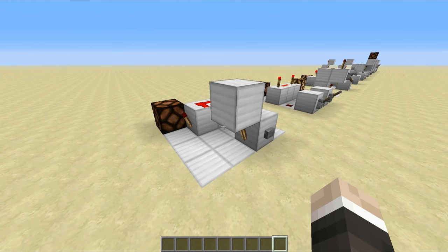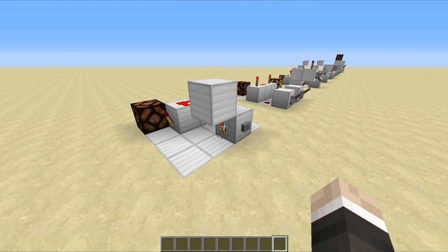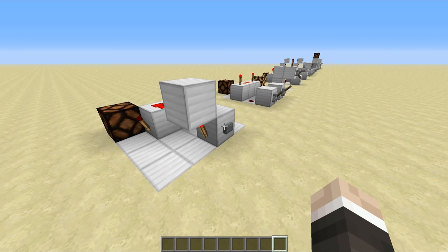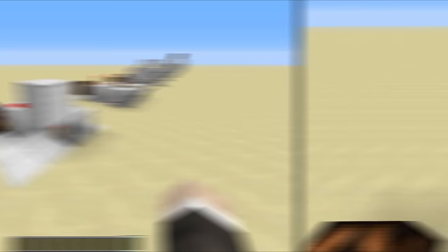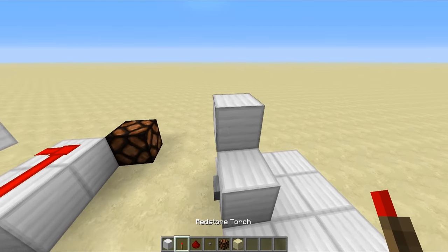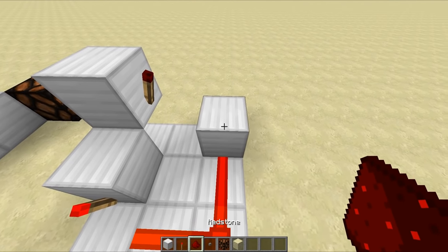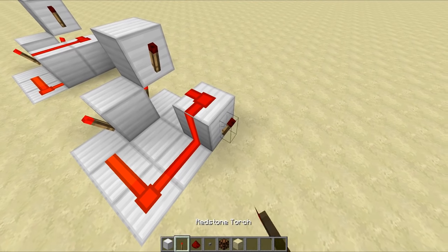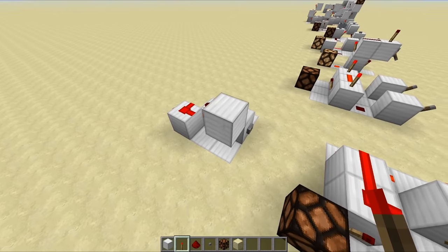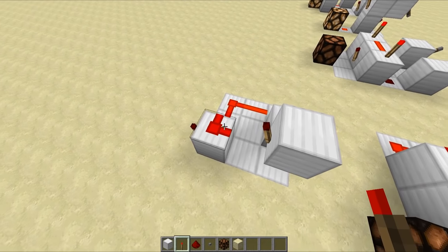Circuit number one is the monostable circuit, also known as a pulse limiter. What this does is create a really short pulse through this redstone torch right here, and the input can either be a button or a lever. If it's a lever, it will only activate on the rising edge, aka when you turn the lever on. To build this, you just place a block, a button, a redstone torch, a block, and then another redstone torch right there, a redstone torch off to this side, then hook up these two redstone torches. That redstone torch right there is your output, and if we just hit this button here, you can see we get a very quick pulse through all of that redstone.